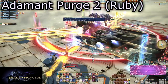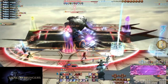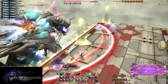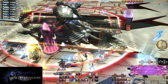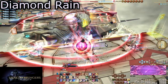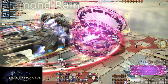A few auto attacks later we get to the second Adamant Purge. This one will always be solely the Ruby Weapon claw — there will not be a second mechanic to deal with, but you still must swap party positions just like the first. Immediately after the Ruby Claw resolves, swap back over to that side of the arena. Team A should now be back west where they began, and Team B back east where they began the fight. You have about five seconds to cross over before the boss begins to cast Diamond Rain for the second time.